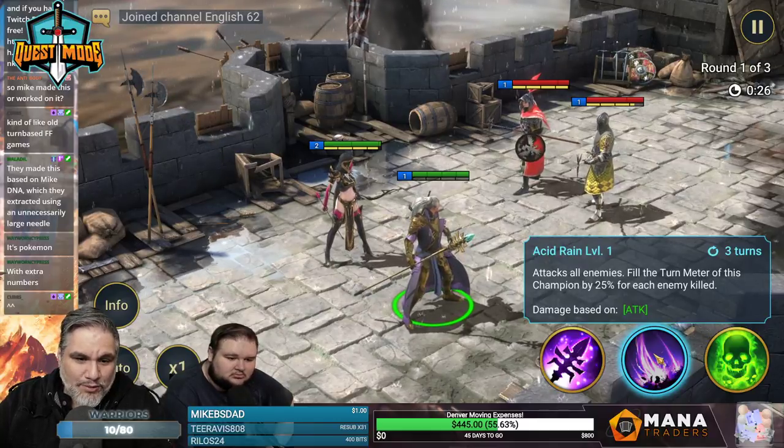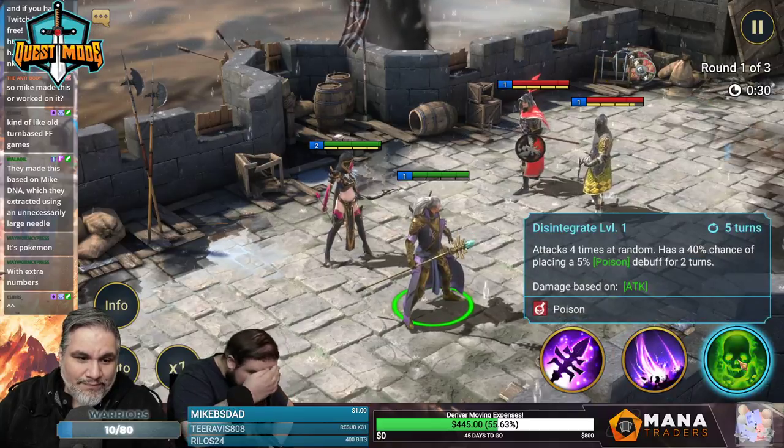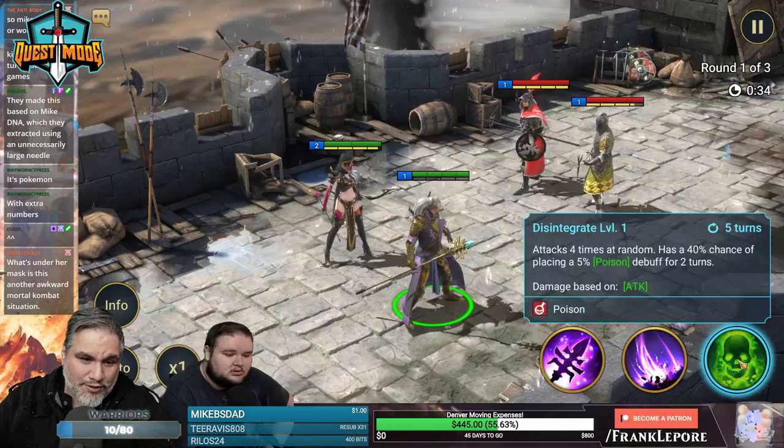Acid Rain attacks all enemies and fills the turn meter of this champion by 25% for each enemy killed. It also attacks four times at random with a 40% chance of placing a 5% poison debuff for two turns.